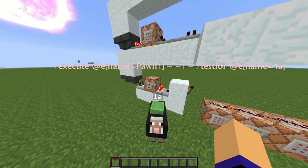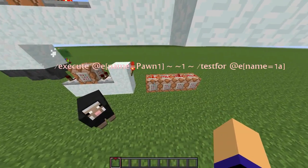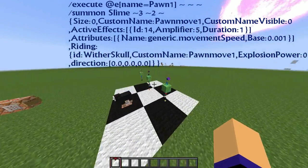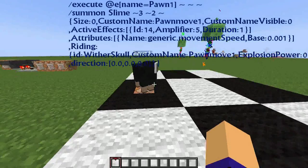This command block is constantly testing for the slime above the sheep, and if it does not find it the torch will turn on, activating these four command blocks. This sets the dummy objective 'pawn1' to 1. These are summoning invisible slimes with the names 'pawnmove1', 'pawnmove2', and 'pawnmove3', riding with the skulls relative to the sheep.